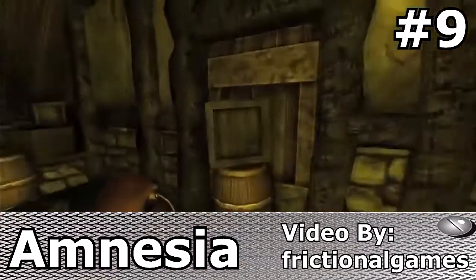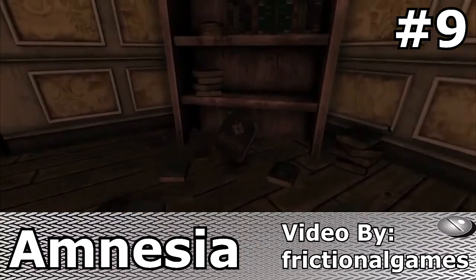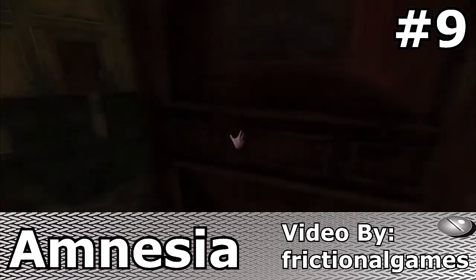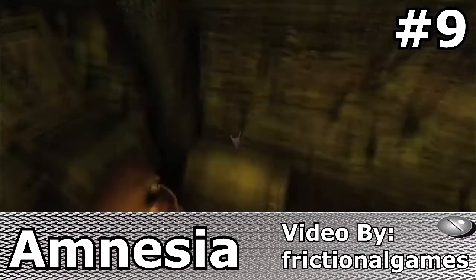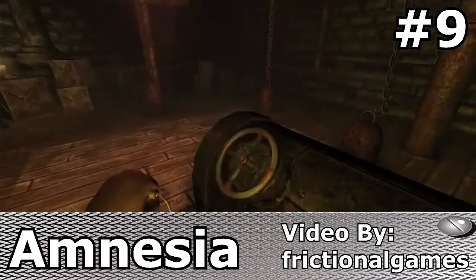Number 9 is the horror game Amnesia: The Dark Descent. In this horror based game, physics is life. Whether it be from moving simple objects to opening doors, physics is simply a part of you. Not only can you interact with objects, but you can even use them to jam doors, block enemies, and throw objects for distractions.